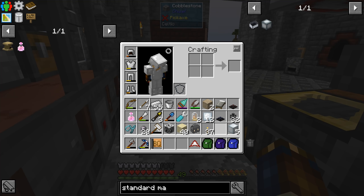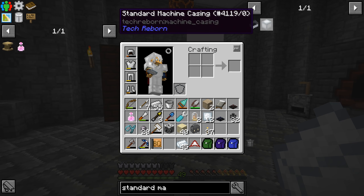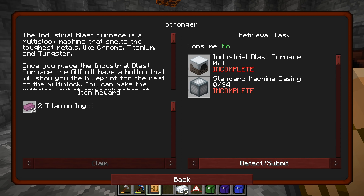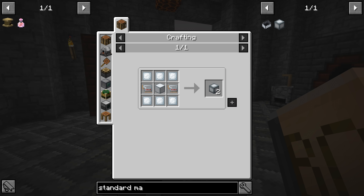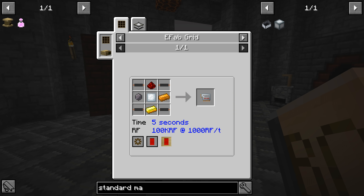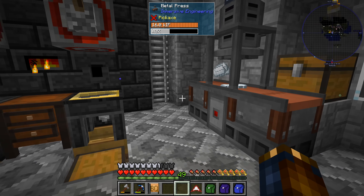We have 12 of these now and a whole bunch of blocks. I'm going to split these into 45. We need 34 of these, right? Let me double-check: 34 standard machine casings, we get two per recipe, so we need 34 divided by two — that's 17 — times six refined iron plates. Actually we're going to need two more for each one, so that's eight per one, meaning we need 136 refined iron plates to complete this quest.